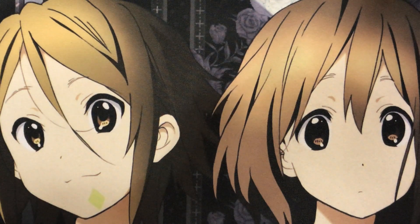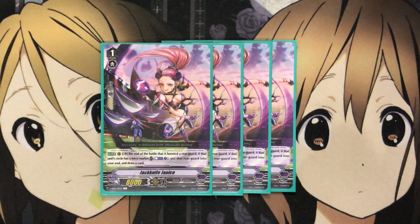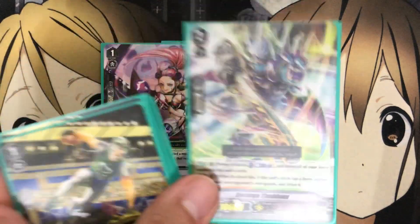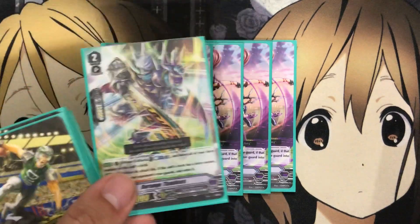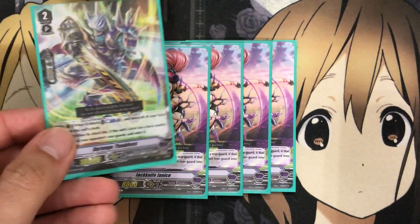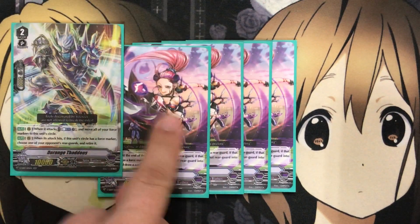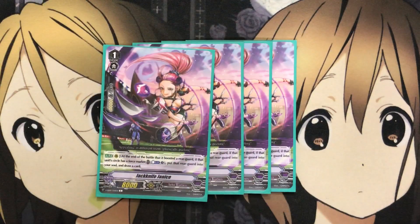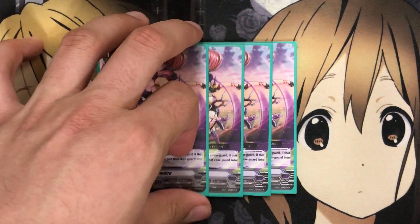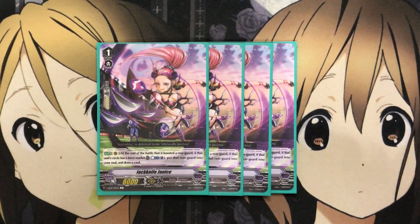I'm also trying 4 of the new Jackknife Janus. On Rear at the end of the battle that it boosted a Rear Guard, if that unit's circle has a Force Marker, put that Rear Guard into your Soul and draw a card. More soul buildup — this works great with Thaddeus for setting up the proper Force Marker on the circle you want. The draw power alone is helpful, and being able to plan it with Thaddeus or calling Jackknife Janus behind a unit that already has a Force Marker makes for a flexible setup.